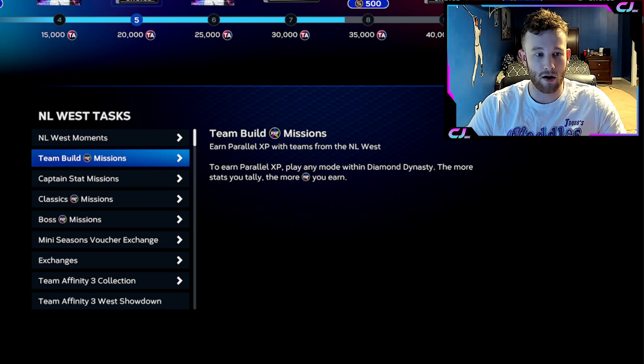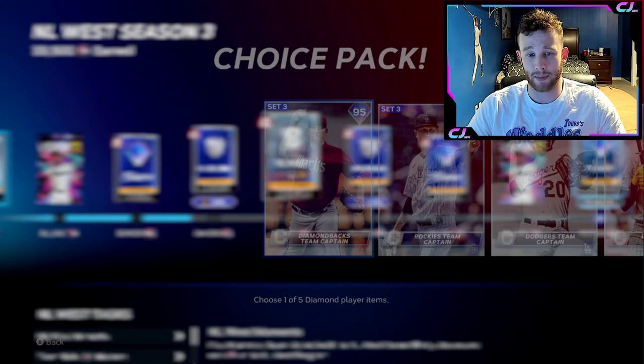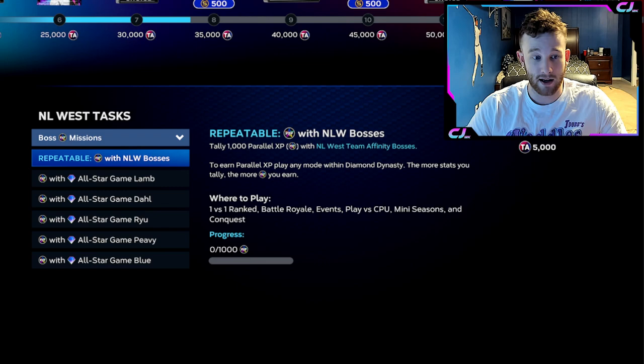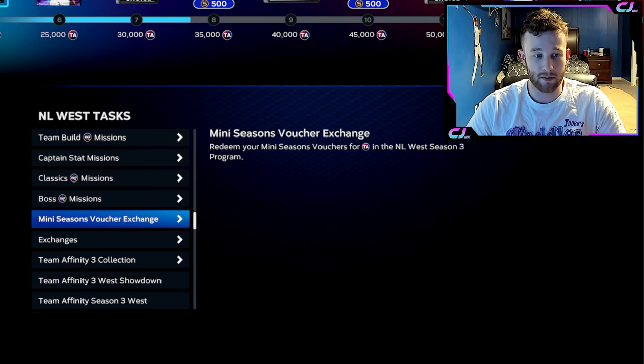Team Affinity is pretty much a traditional setup. You've got your moments that don't contribute at all — the only time I really touch moments is if I'm one or two away from getting a pack that would get me more XP in this path. Your captains need stats, not XP. The flashbacks need XP. The bosses get XP. But there's also a repeatable, very similar to the last program with all the incognitos.